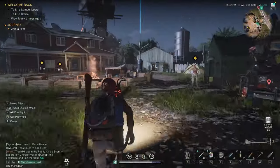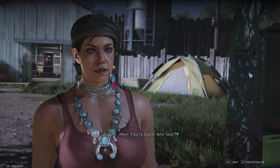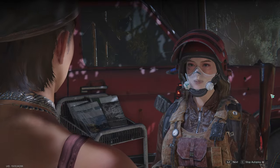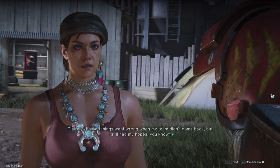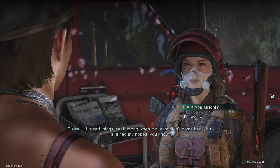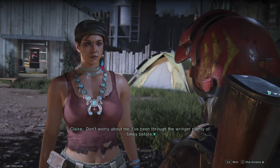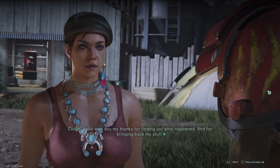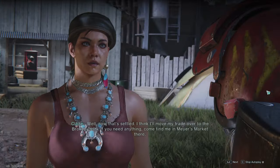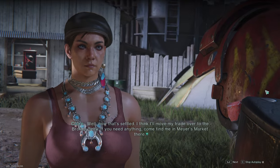Let's start talking to the various NPCs. Tell Claire that you've eliminated the ravenous hunter. She says: 'I recovered your goods, but... I see what you're trying to say. I figured things went wrong when my team didn't come back, but I still had my hopes. Don't worry about me — I've been through the ringer plenty of times before. I still owe you my thanks for finding out what happened and for bringing back my stuff. Here's the reward I promised — I'm a woman of my word. Now that that's settled, I think I'll move my trade over to the Broken Delta. If you need anything, come find me in Myers Market there.'